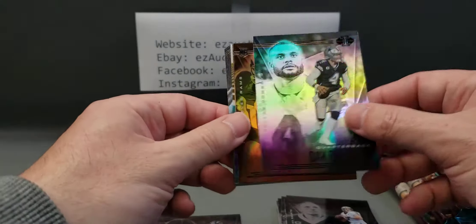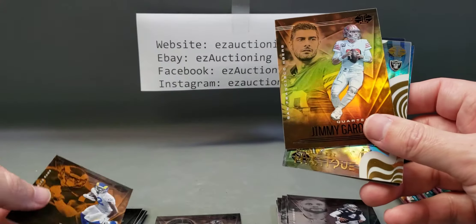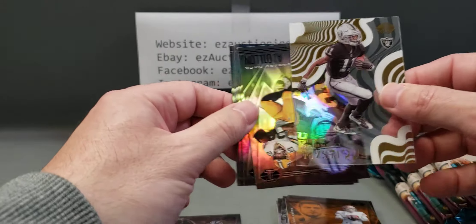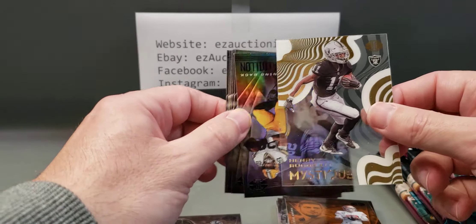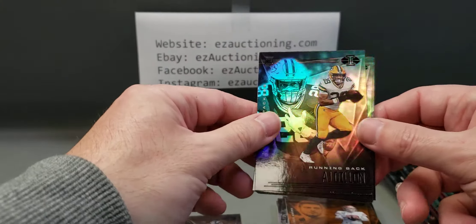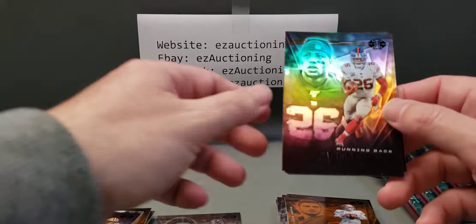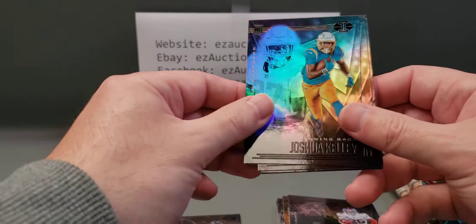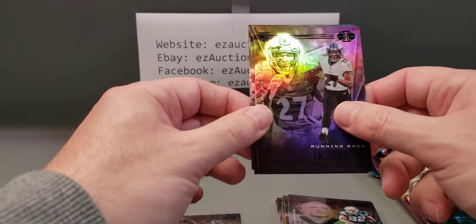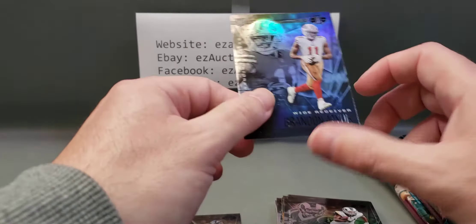Dak Prescott, Van Jefferson parallel, Jimmy G parallel, Jimmy G parallel, and an acetate Henry Ruggs III Mystique rookie insert. We have A.J. Dillon, Saquon Barkley, Joshua Kelley, A.J. Brown, Christian McCaffrey, JK Dobbins rookie, Robert Woods, and Brandon Aiyuk.